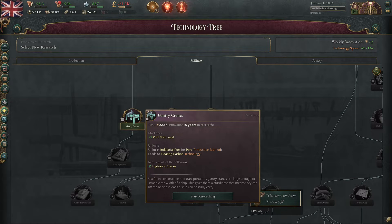All right everyone, welcome to Viki3 Academy and we're discussing another critical technology here on WePlay Games. This is gantry cranes. Gantry cranes is one of these military technologies that doesn't help you win the ground war.